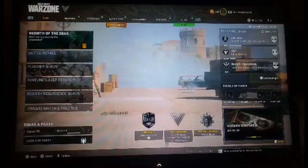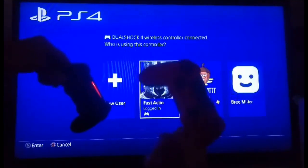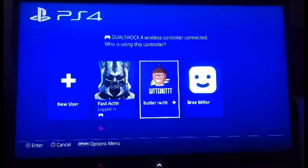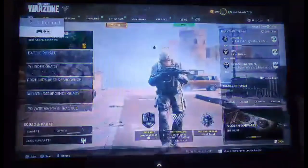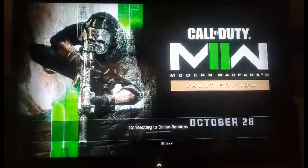Once you get into the main screen of Warzone, you want to go ahead and push the middle button on your second controller and use your main account — go ahead and click it with your other controller. Now push X to join in as split screen on Warzone.